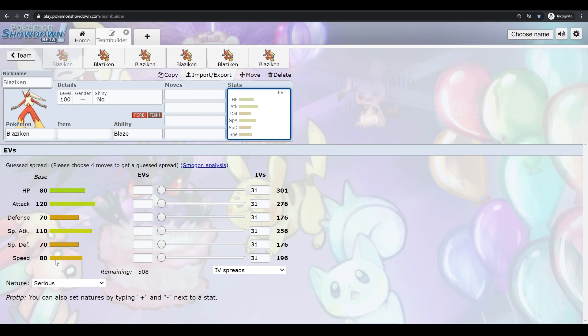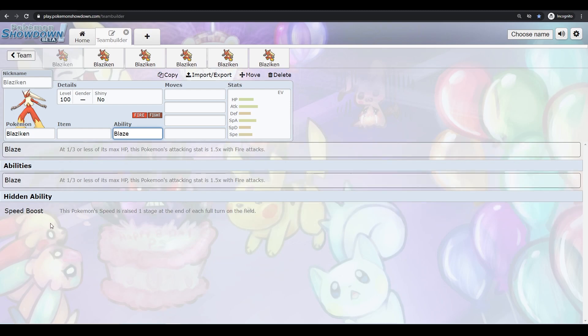The 80 Speed is okay, but it actually gets really good when you look at its ability Speed Boost. At the end of every turn it raises its Speed, so if you Protect or Endure or anything like that, you pretty much raise your Speed for free.